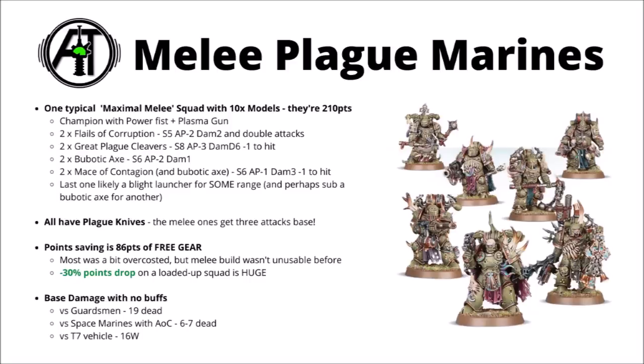Almost pure melee Plague Marines do look like the best way to go. The Plague Marine datasheet is quite complex — they'll cost 210 points now because they never cost any more or less. It now makes sense to load up with two of most of the nastiest Plague combat weapons, or perhaps some specials or heavies like Blight Launchers. For the champion, they can take a Power Fist and a Plasma Gun for free now. The two really standout melee picks are Flails of Corruption — you can take two, Strength 5, AP 2, Damage 2, doubling attacks to six attacks each — that's just a really solid all-rounder.